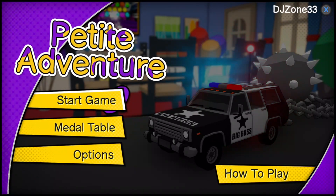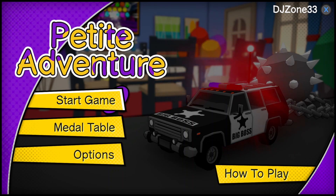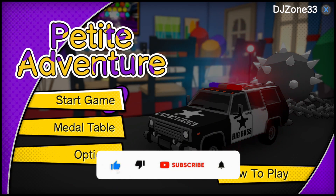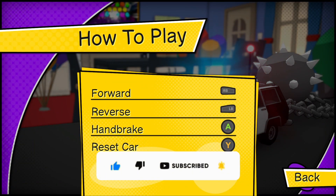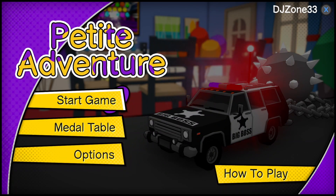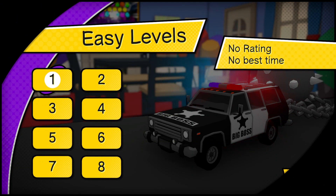What's up guys, Storm Chaser Z here today with another achievement guide for Petite Adventure. This is an easy 10-minute completion, though it can become difficult at times. As of this recording, the game is currently on sale for $3.99 and you can get it at a discount on the Xbox Store.